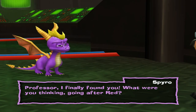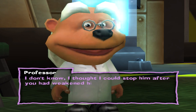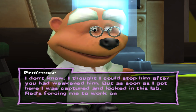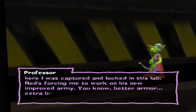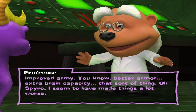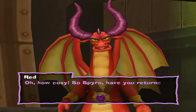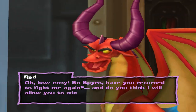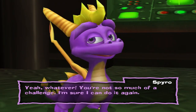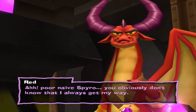Professor, I finally found you! What were you thinking going after Red? I thought I could stop him after you had weakened him, but as soon as I got here I was captured and locked in this lab. Red's forcing me to work on his new improved army — better armor, extra brain capacity, that sort of thing. Oh Spyro, I see it would make things a lot worse. Hey, don't worry, I'll get out of here. Red: So Spyro, have you returned to fight me again? Do you think I will allow you to win this time? Red is not much of a challenge — I'm sure I can do it again. Oh, poor naive Spyro — you obviously don't know that I always get my way.